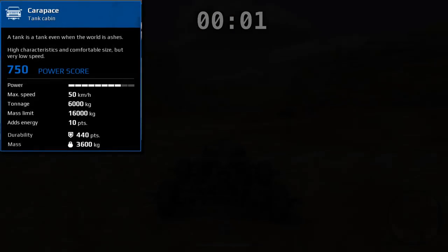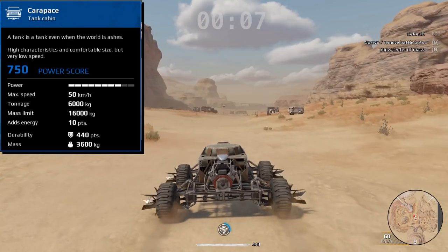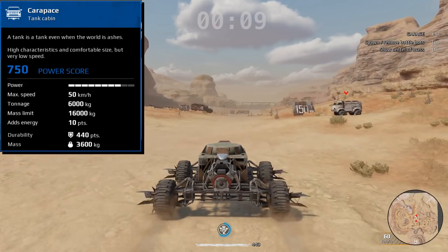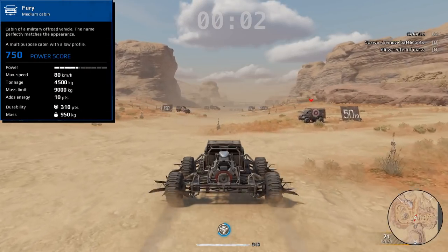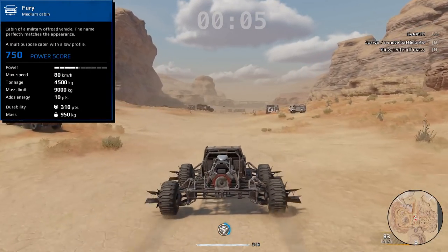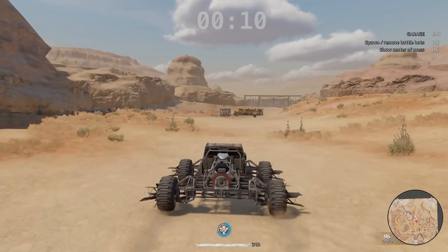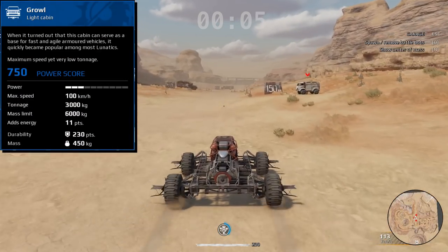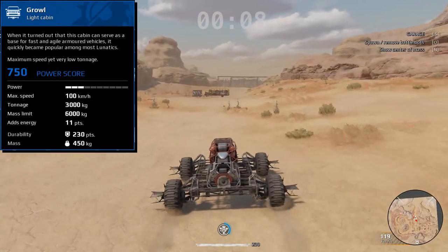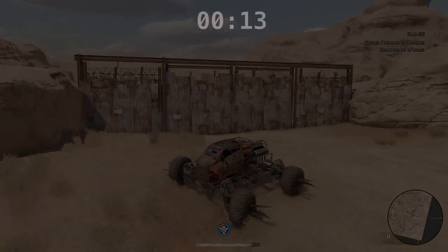Next up we've got the Carapace. This thing's not meant to go fast — it's a tank cabin. No surprises, with a base speed of 50, it doesn't have a whole lot in regards to top speed. I'm so happy we finally got a speedometer; it makes this so much easier. Next up we've got the Fury. It's only got a base speed of 80. Can we get this thing to 96 kilometers per hour? A little bit faster, but not ridiculously so. The Growl is a light cab with a base speed of 100. This thing gets booking pretty quickly, coming in at about 119 — we just barely pegged 120. That girl's got some speed.